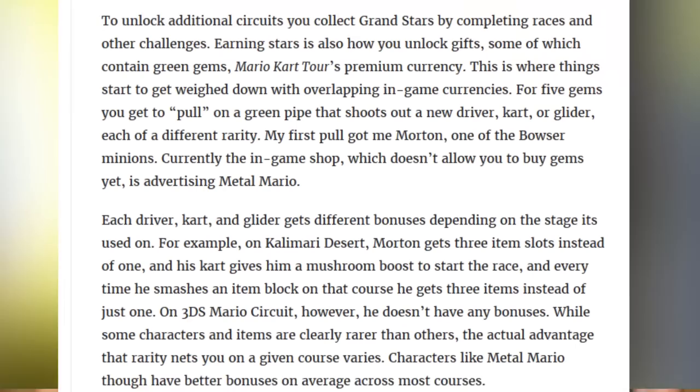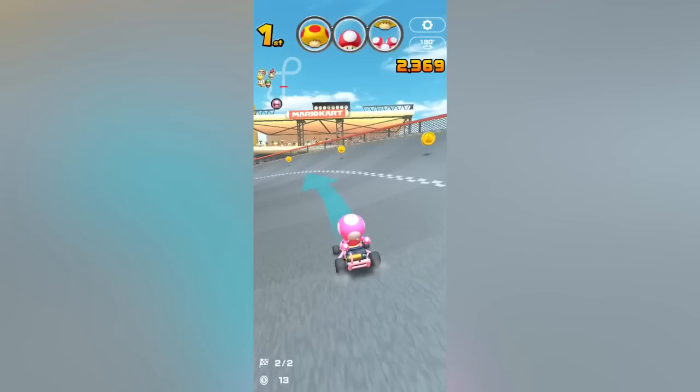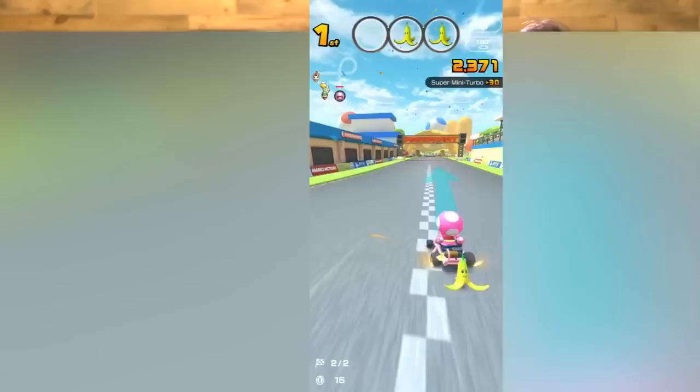You're going to need a mountain of green gems to get that Metal Luigi or whatever. There's already an in-game shop advertising Metal Mario for sale, although since this is a beta, you can't buy gems yet. But you'll be able to. You're going to have to wait a few more weeks to give Nintendo all your money, but start saving now because you're going to need a lot of it if you want to win online.